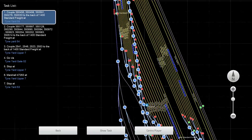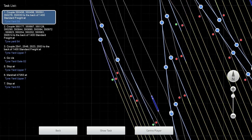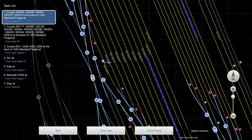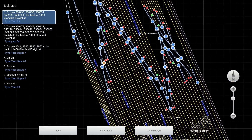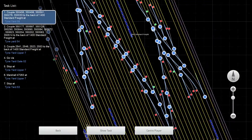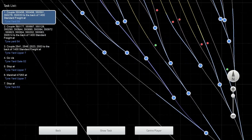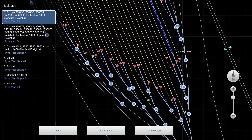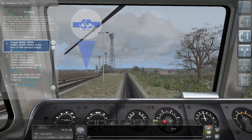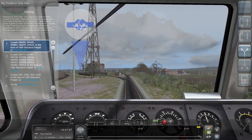We have to make our way through the yard to get to Tiny Yard 58. I'm choosing my own path since there are no timings, so we can go as fast as we want. We got up to speed fast — you can tell it's not winter.